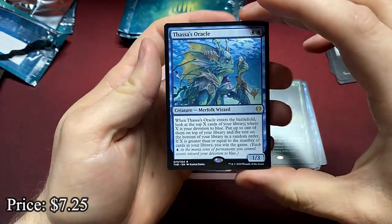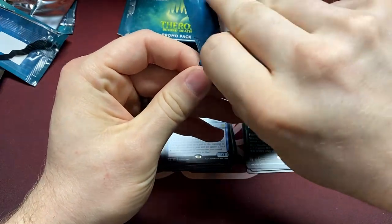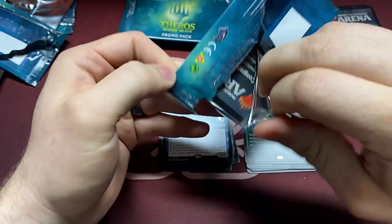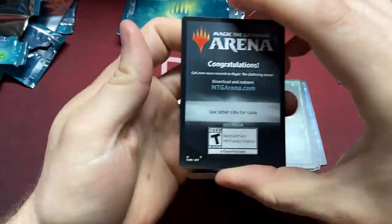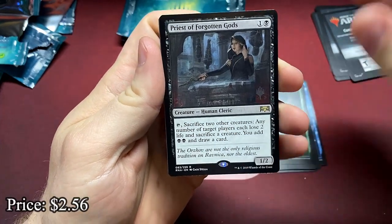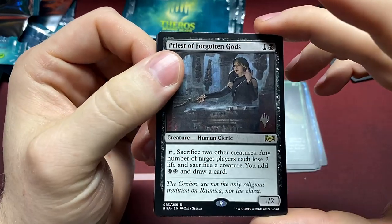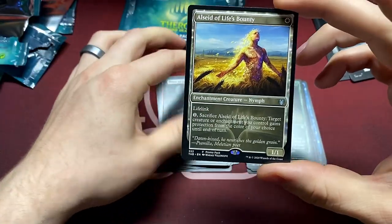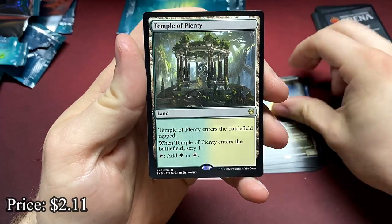And Thassa's Oracle. Just a quick little video to start your morning off so you can have some pack crackin' and maybe some coffee — enjoy your morning. Priest of Forgotten Gods — used a lot in those Rakdos steal-and-sack decks. LCD of Life's Bounty. And Temple of Plenty.